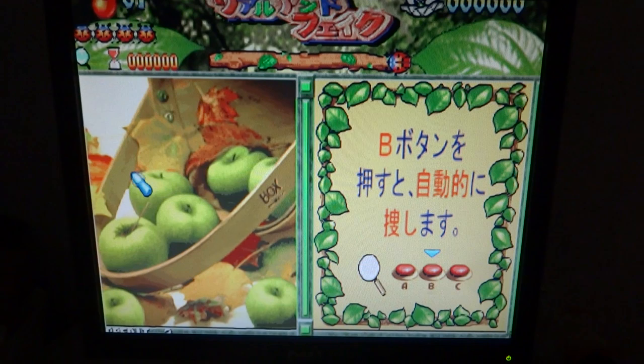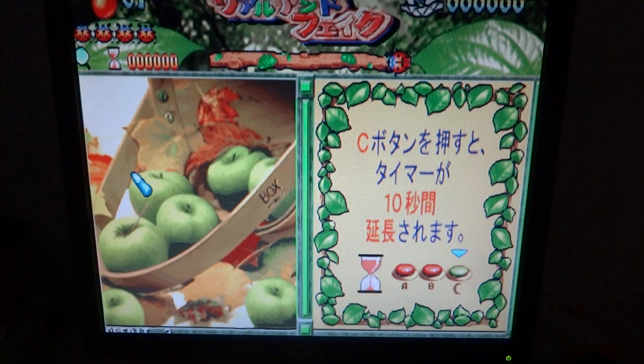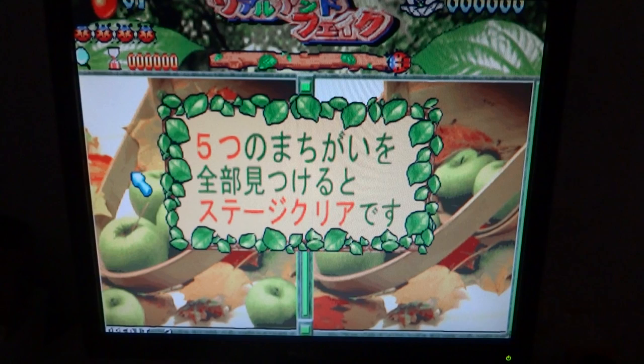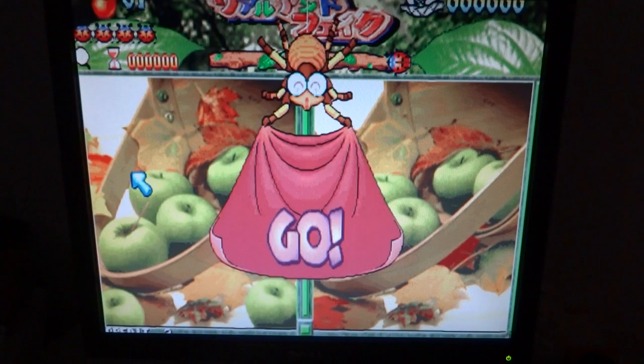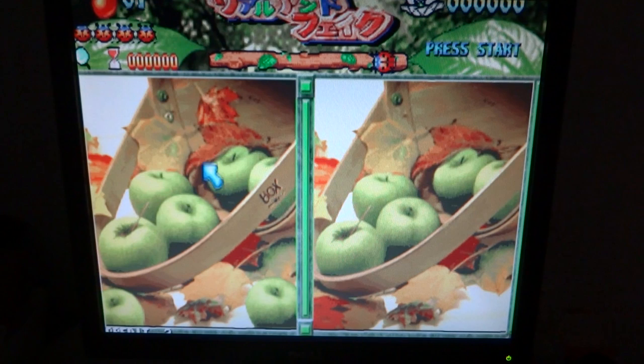All right, we'll start it off. Now, as you can see here from the demo, the main purpose of this game is to try and find the differences between the picture on the left and the picture on the right. This game is extremely challenging in that there are so many subtle differences that it'll take you sometimes longer than the time allotted to find them. Once you run out of time up there at the top, it'll wind up saying that it's over and you'll have to start again.